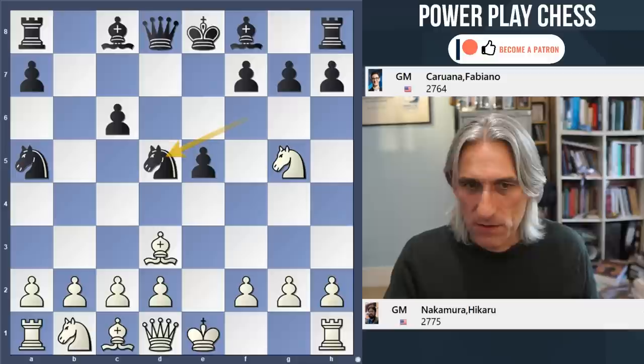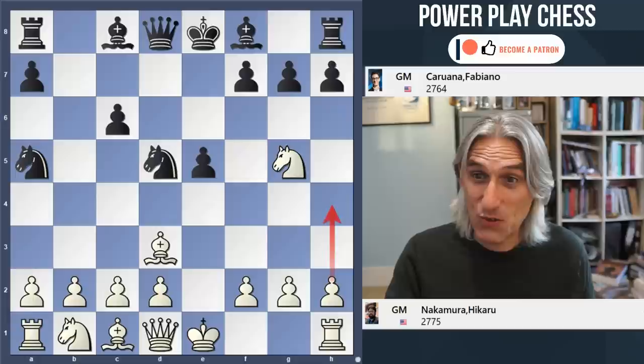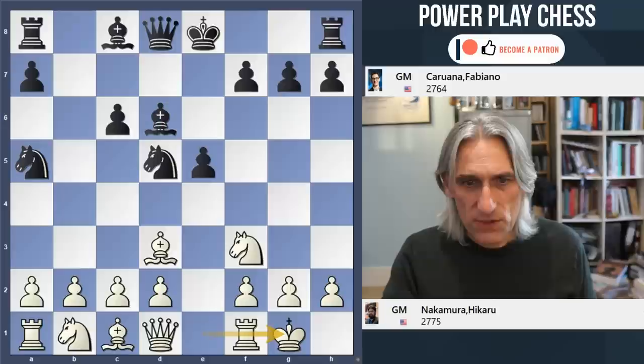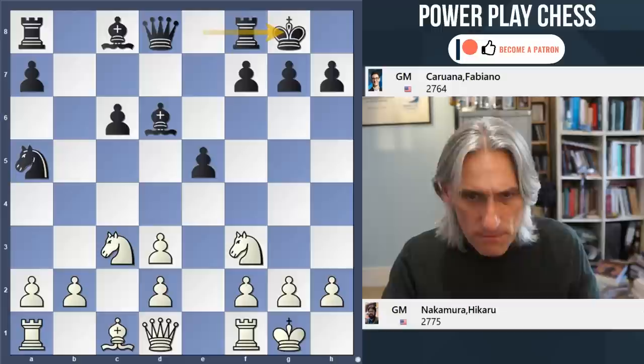Bishop d3 looks like a very odd move, blocking the d-pawn, but there are hidden points to this move. Knight d5 is played, opening up this diagonal, and the knight would like to hop into the f4 square attacking the bishop. Nakamura played knight f3 - you can actually play h4 here which is not so stupid, but knight f3 is safe and sound. The knight comes back attacking the pawn which was defended by the bishop, white castles and knight f4.